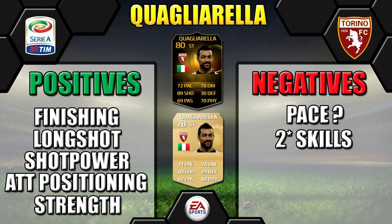The only negatives, in my opinion: pace is a question mark, though I personally did not find his pace a problem at all — you may find it an issue in a two-striker formation, but not for me. He's only got two-star skills as well, which is a bit of a downside, but he gets by with ball rolls. He missed the roulette move, but as you can see in the clips he doesn't really need it — he just bangs them in from distance.